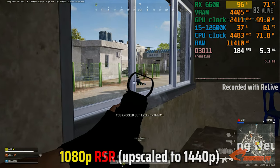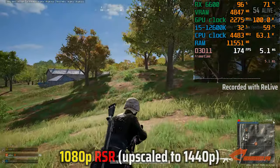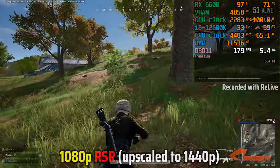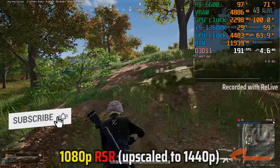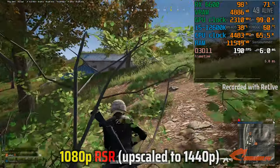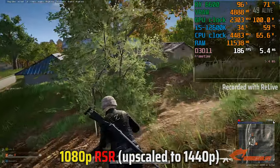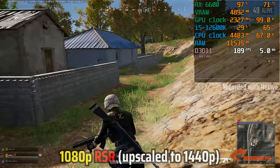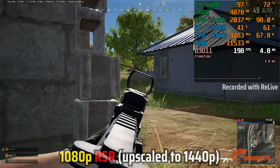Now in a game like PUBG, you really need that higher resolution to see distant enemy movement. Personally, I would choose 1080p with RSR upscaled to 1440p, especially if you have a 1440p monitor. Otherwise, if you only have a 1080p monitor, I would just stick with 900p upscaled to 1080p for that FPS advantage. The image quality is really close to 1080p native, so I would probably just stick with this one — at least you have that FPS advantage.